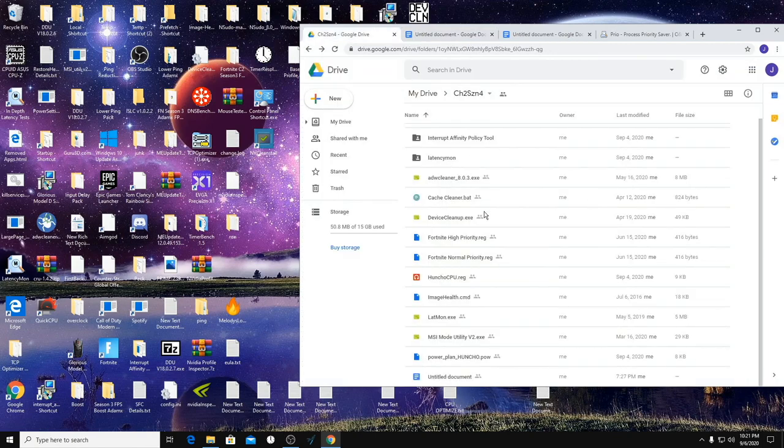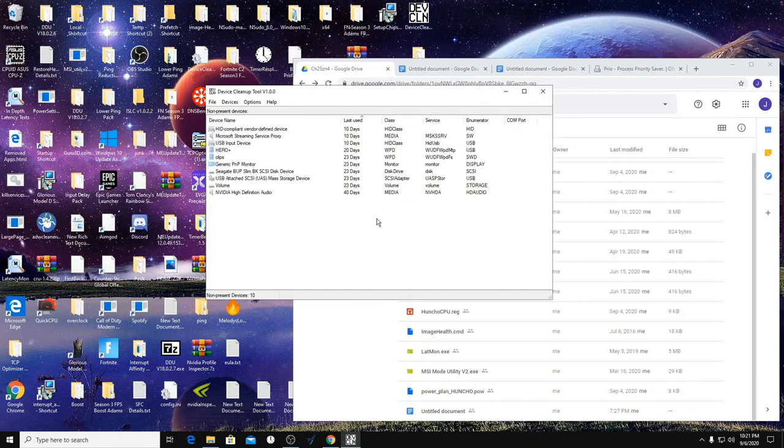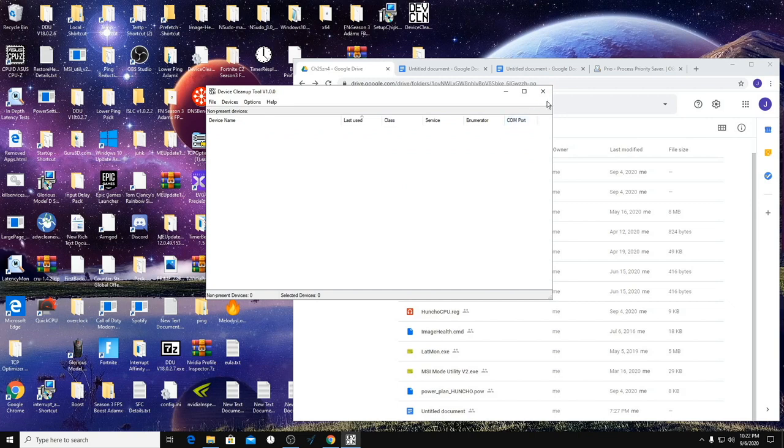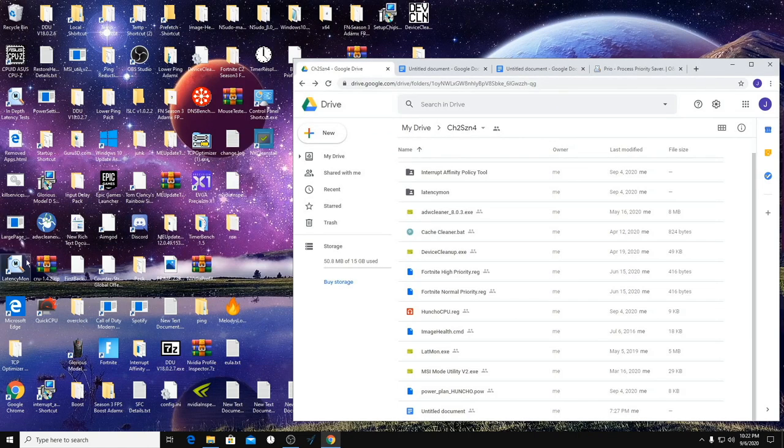For our last step, download and run Device Cleanup.exe. These are all non-present devices on your computer — things you've unplugged or replugged over time. Go to Devices > Select All > Remove Selected. I hope this video helps. Check Latency Monitor after restarting to see if your system is running better and cleaner — make sure you do a fresh restart first since we made a lot of changes. If this helped, I'd really appreciate a subscribe. Thank you guys for watching, peace out.